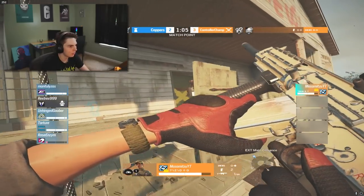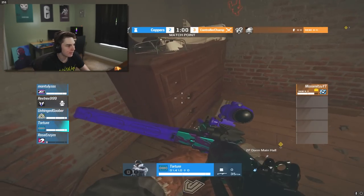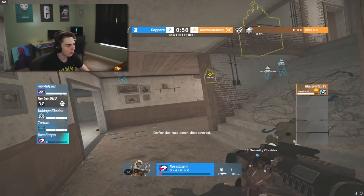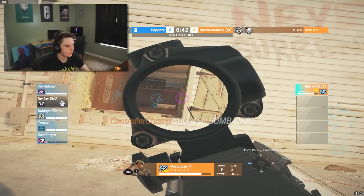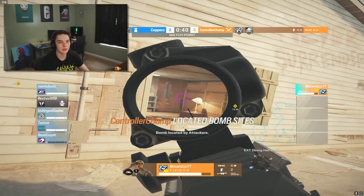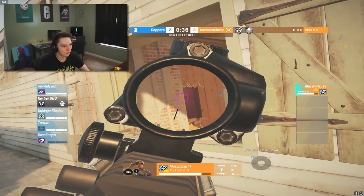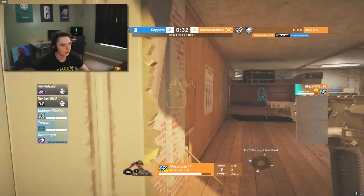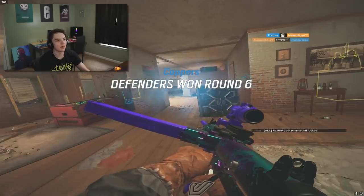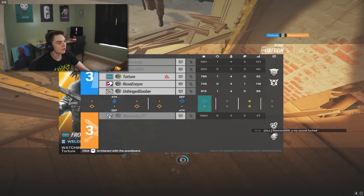Going from window to window hoping for some form of angle but not finding it. With only a minute left, Mazumitsu rotates to the master balcony and needs to start thinking about how to take the bomb site with four copper players still alive. He goes back to big window with 40 seconds left and faces a Frost mat on the window. The mirror window isn't there making things easier, but Mira herself is — Maz isn't ready for the Frost trap and goes down. Tied at 3-3.